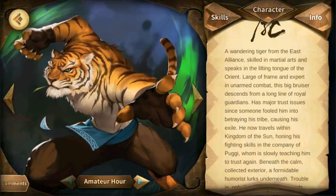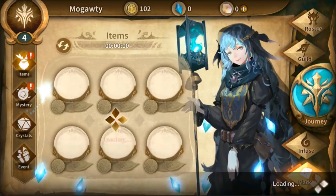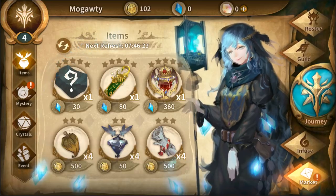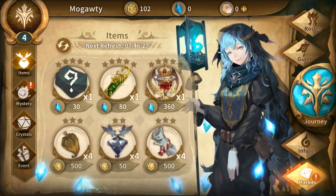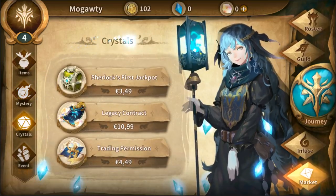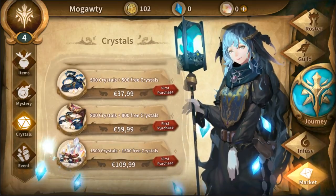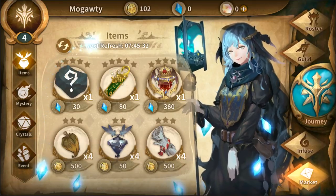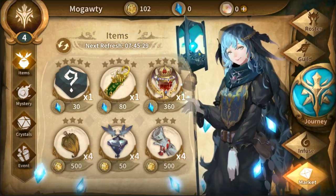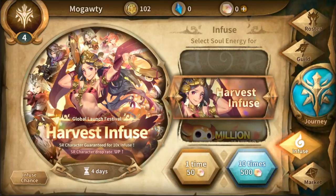Here we probably have the gacha system — SR character guaranteed for 10x infused, SR character drop rate up. It sounds very much like the gacha system. And the market — I always like to check out the shops as well. So it looks like this is stuff to buy for in-game currency. Here we got some bundles or special deals and such, and there's crystal purchase too. Nothing stands out too heavily about the shop. I would like to know how easy or hard it is to get in-game currency without paying.